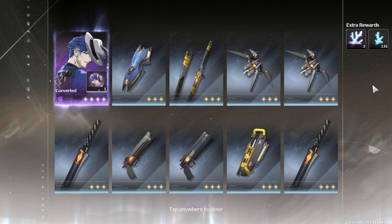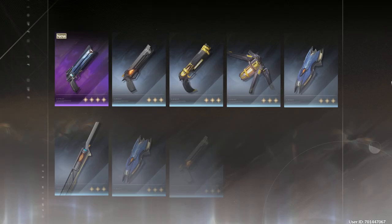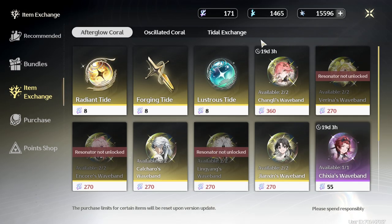Why did I get a character on the weapon banner? So this is the 40 pull. 50 — let's go. Give me two posters. How many pulls do I have?